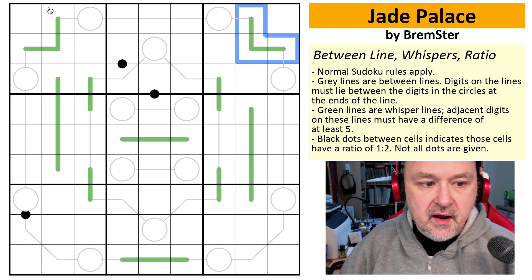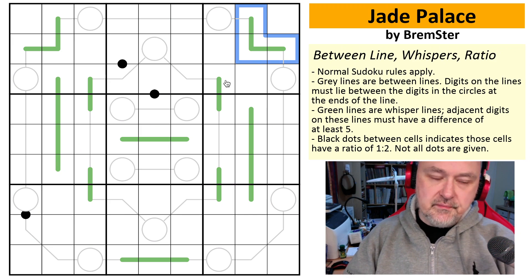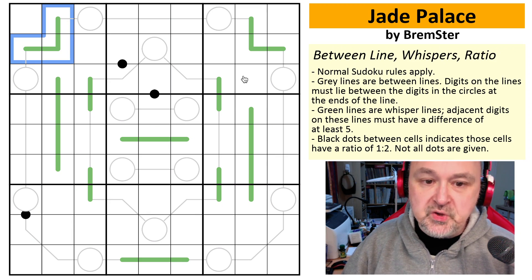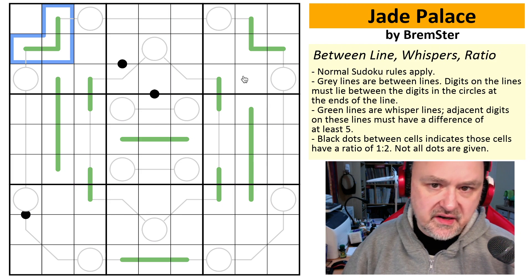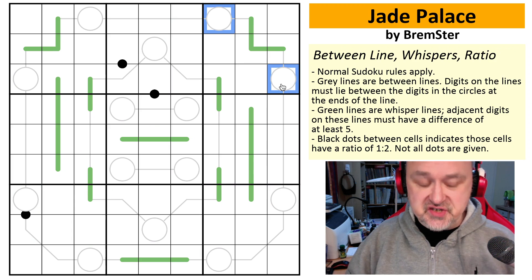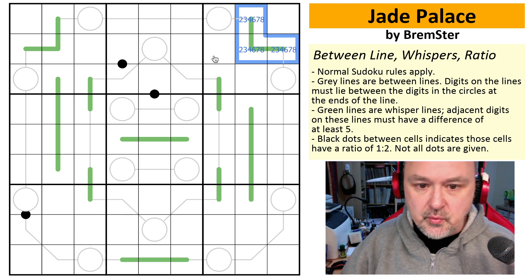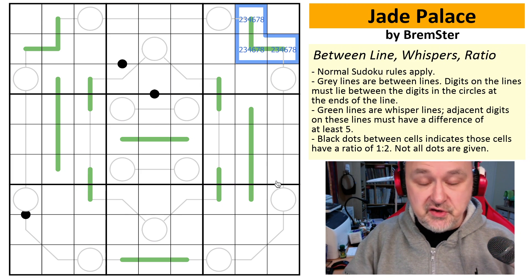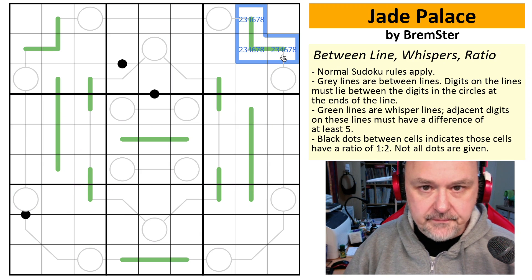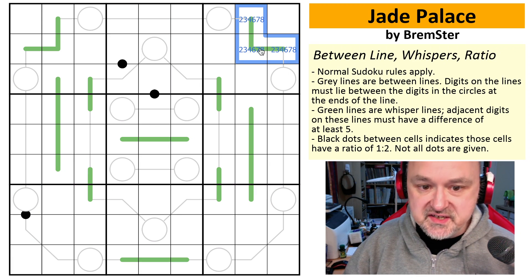So a three-cell German Whispers line on a between line — I'm going to work through this one. As I've said, you can never put a five on a German Whispers line, but this is also on a between line. On between lines, you can never put ones and nines, because a one or a nine would need to have a number outside its bounds. So combining both constraints, the valid options are two, three, four, six, seven, and eight. But in order for there to be a six on a German Whispers line, you need a digit five away from it, and the only such digit is one — excluded by the between line. So six is removed. Similarly, four requires nine as its partner, also excluded. You're left with two, three, seven, and eight.